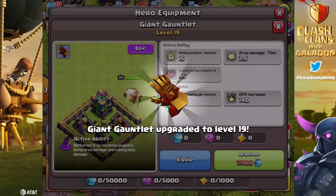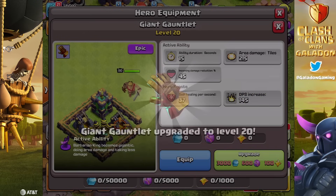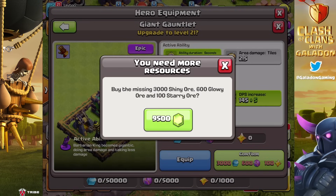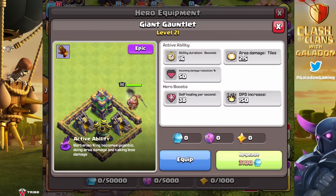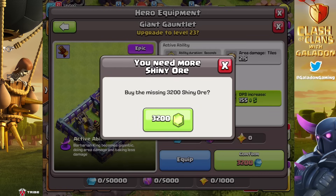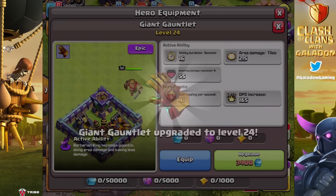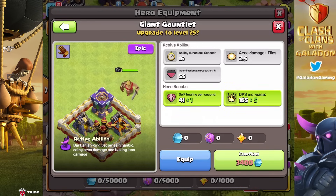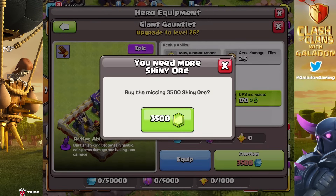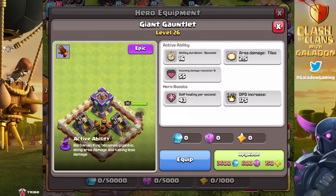As massive as a fully maxed Town Hall 16 base is, with all the defenses and everything else involved in an attack, it seems really unlikely that having level 27 Giant Gauntlets is going to be the difference between a two-star and a three-star. I'm leaving this for you to decide — I'd love to hear the community response and talk about it in a future episode. No doubt hero equipment is exciting, and they've made sure there is no paywall: everybody will be able to get the Gauntlets for free.